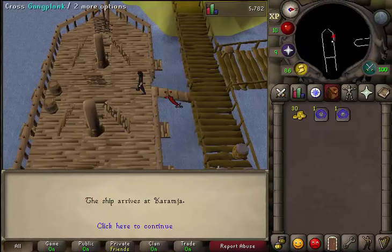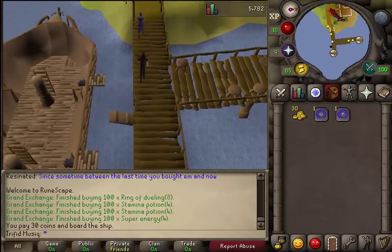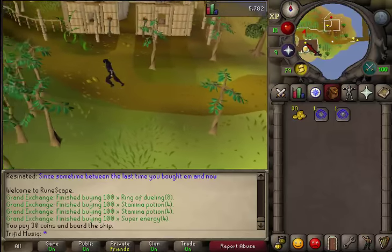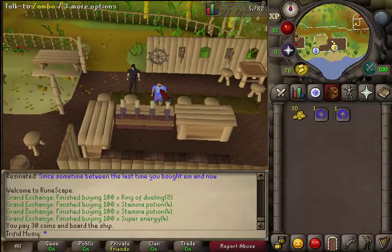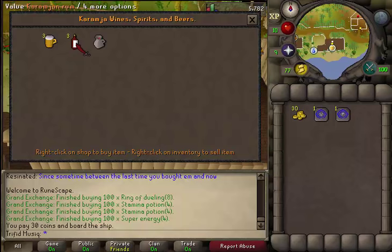Then cross the gangplank and run west. Keep running west until you see a pub sign on the southern part of the road. Enter the pub and trade Zambo. Buy the Karamja rum in the center — buy one of them.